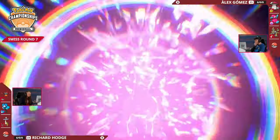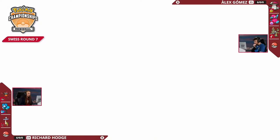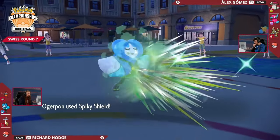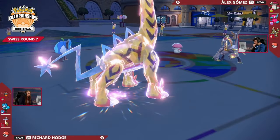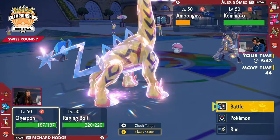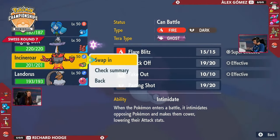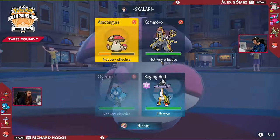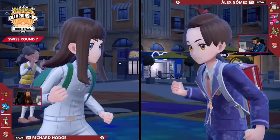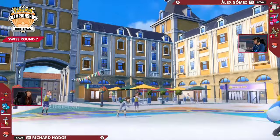The hinge here is Amoongus providing Redirection, Pollen Puff, and Spore to threaten Richard's side. Hence why we see Kommo-o go for Protect, waiting for Amoongus to redirect. We have a Terra Fairy Terastalization from Raging Bolt — Draco Meteor doing quite a lot of damage onto Amoongus, but at the cost of a minus two Special Attack drop. Alex can switch Amoongus straight back out, activate Regenerator, get health back, and bring Porygon2 back to support Kommo-o.